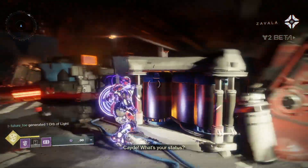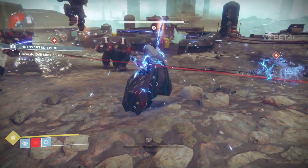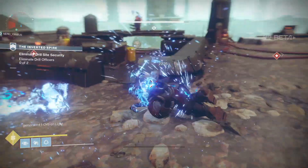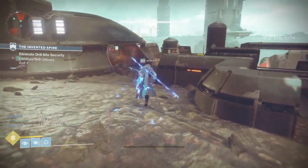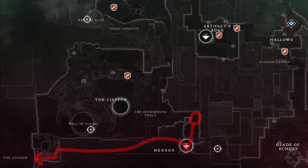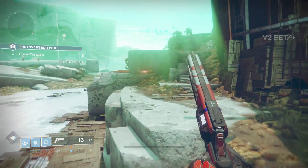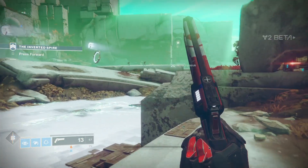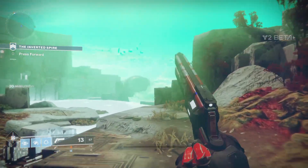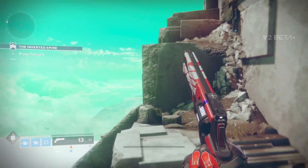One of the playable activities in the Beta is the Inverted Spire. The strike takes place on Nessus, and through careful analysis over the past few months, the Destiny community was able to determine where on Nessus the strike takes place by comparing the layout and landmarks to the Nessus map we've seen in reveal footage. In typical Destiny fashion, a good chunk of the strike runs through what appears to be open Nessus patrol space, which got many of us wondering if we would be able to access more of Nessus off the beaten path while playing through the strike.